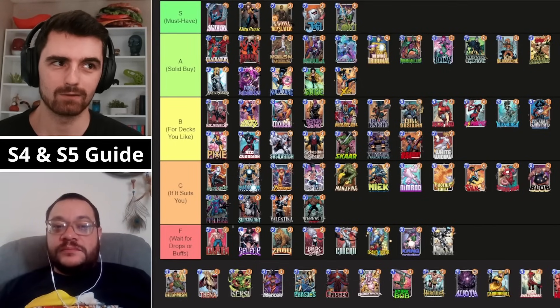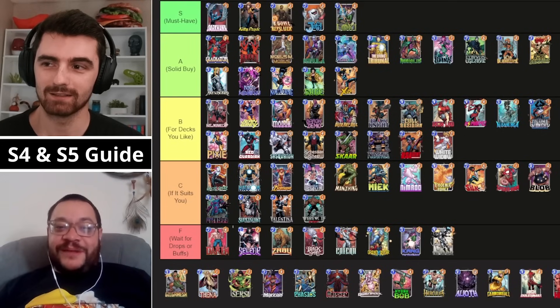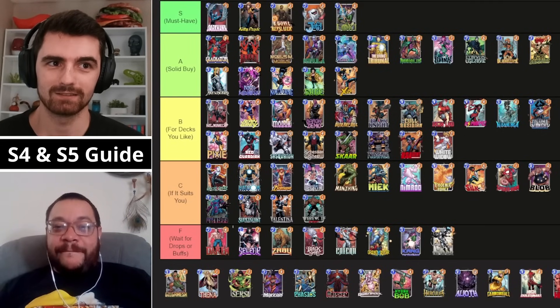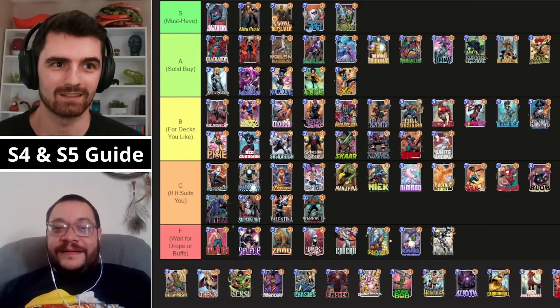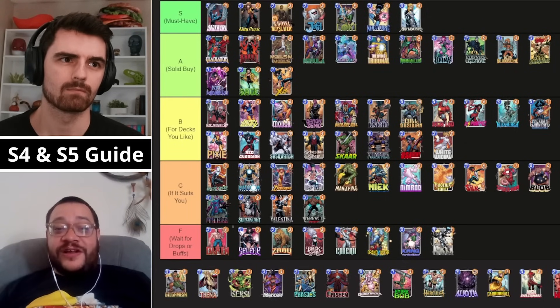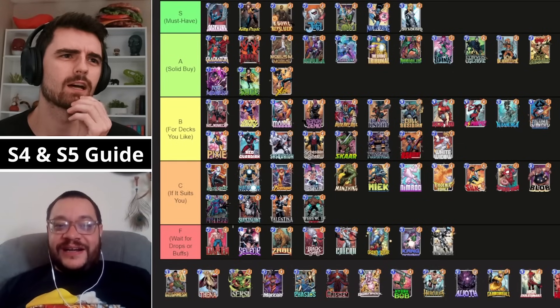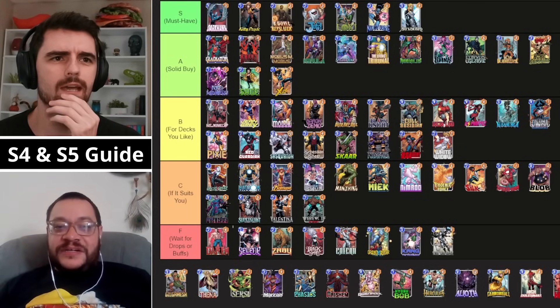Looking at A tier — which ones would you put to S? Would you put Mockingbird up to S? Mockingbird has to be in S — she's the best card in the game. Nocturne has to move up too. I don't think anything else moves up, but I think a few things are moving down.